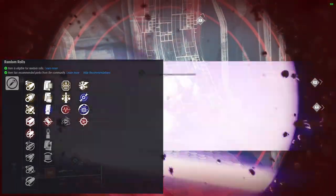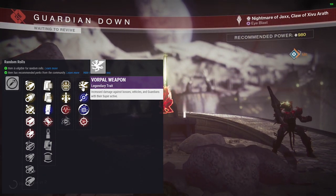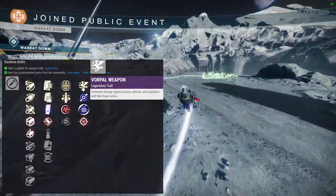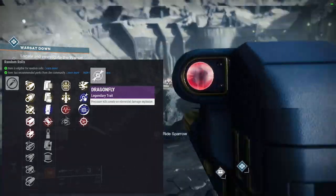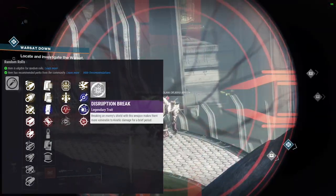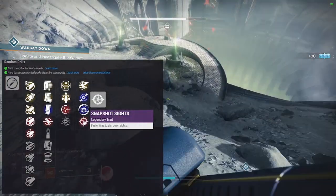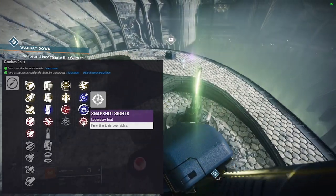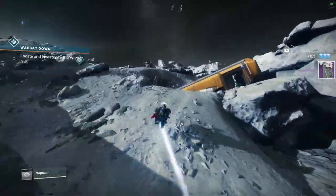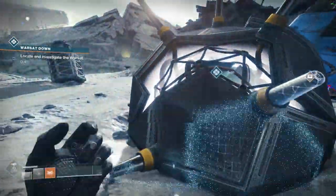For the second column: vorpal weapon gives increased damage against bosses, vehicles, and guardians with their super active — send me your clips on Twitter of you killing super guardians with vorpal weapon, I would love to see it. Dragonfly: precision kills grant an elemental damage explosion. Disruption break: breaking an enemy shield makes them vulnerable to kinetic damage — I don't like that one. Snapshot: I'm a big fan of snapshot, especially on this gun since it feels really slow and clunky. I'd be excited to get a snapshot roll.